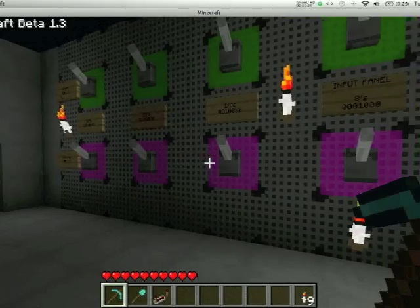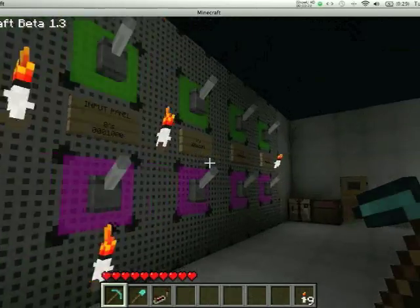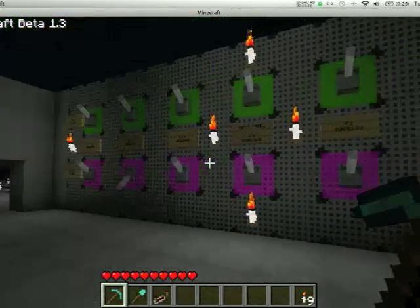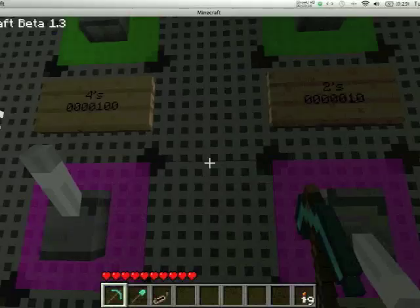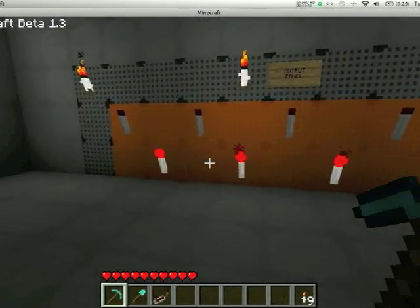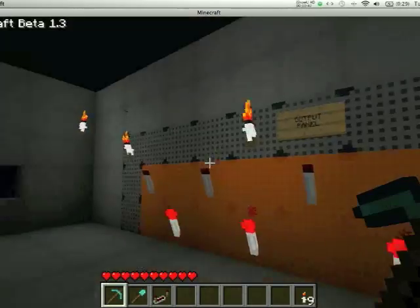Let's add 35, which will be 32 and 3, to 49, which I suppose would be that. 35 and 49 — is that 84? 64 plus 16, 80 plus 4. Yay!